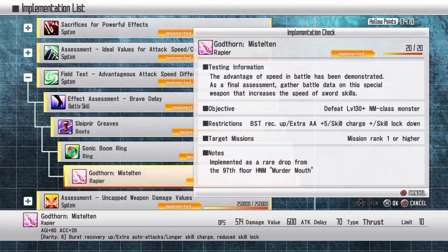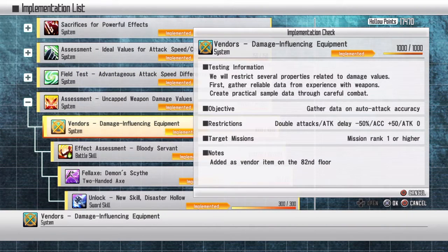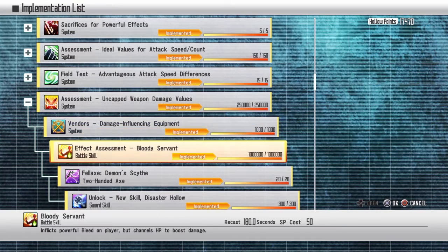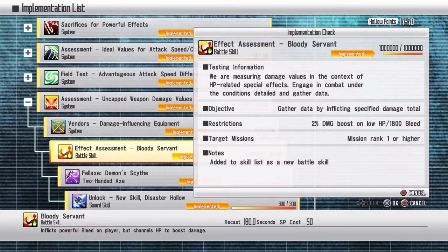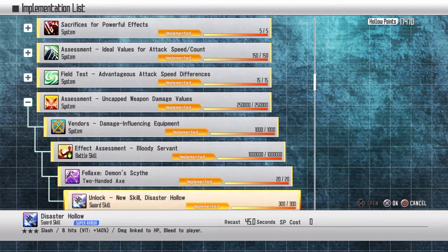Defeat any monsters — griffins are the best. Auto attack accuracy: just auto attack. I'd suggest using your attack speed buff, or overkill if you have to.